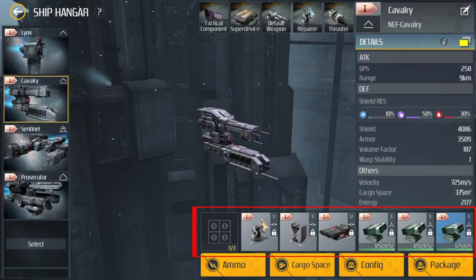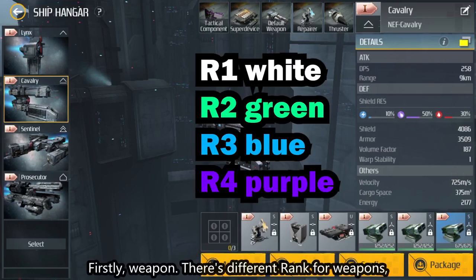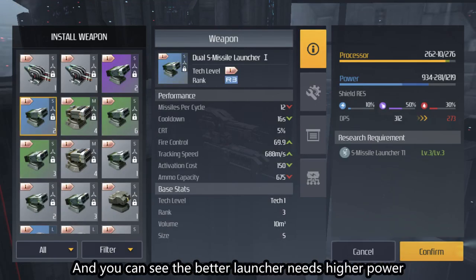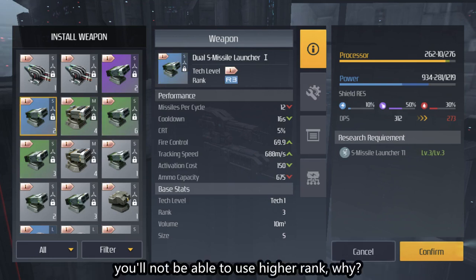Now let's talk about the lower sections. First, weapon. There are different ranks for weapons — white, green, blue, and purple. We can see a missile launcher here; the only difference between them is rank. Better launchers need higher power and higher processor. That means if you don't do research, you won't be able to use higher rank weapons because you don't have enough power or processor.